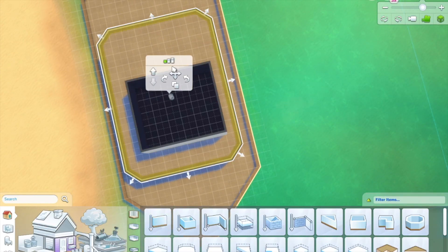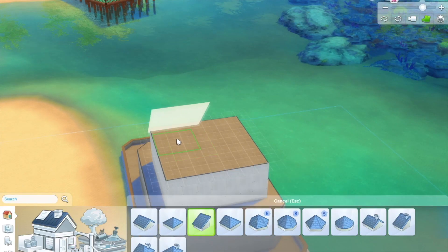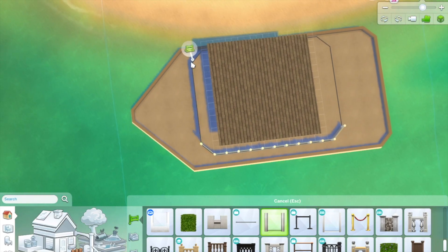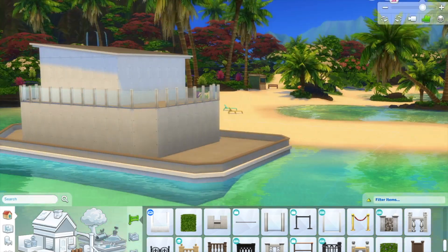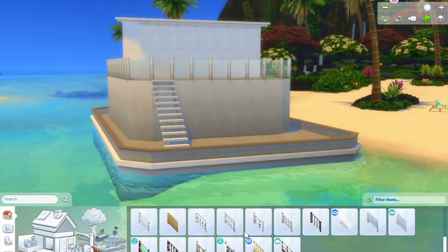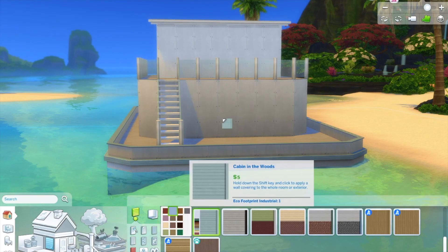It's two stories - the main living area is downstairs and the upstairs is just the bedroom, because I thought you'd want a bit more privacy up there. Because it is quite large, I ended up making it one bedroom. I probably could have made it two given the size of the actual boat - I didn't realize how big it was until I was inside decorating. But it's too late now, it's done.